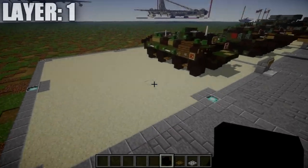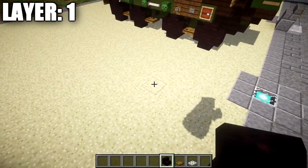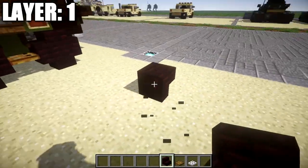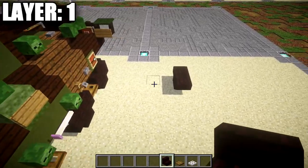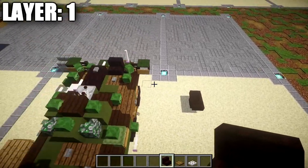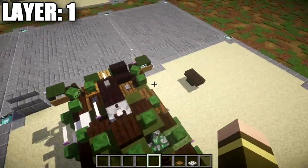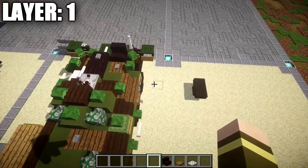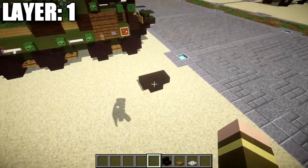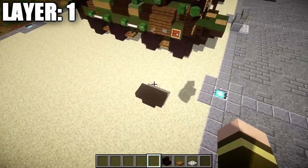Moving on to our first layer, we're going to start off with layer one. For layer one we're going to be basically setting up our wheelbase for the vehicle. To do this we need to place down two upside-down narrow brick stairs that are going to be back to back from each other just like that. When you have these set up, this is going to be the left front wheel, so we're going to have a bit more of the vehicle going to the right side. Make sure you guys have plenty of space allocated for the vehicle to fit.